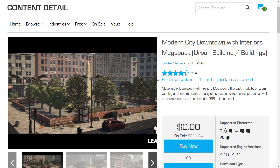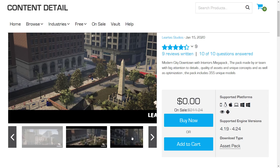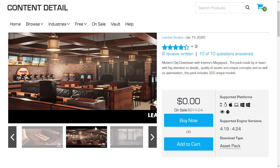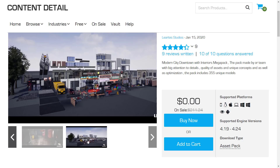Next up, we have the Modern City Downtown with Interiors Megapack — Urban Buildings. This pack was made with big attention to detail, quality of assets, unique concepts, and optimization. The pack includes 355 unique models. It's basically a city with interior and exterior assets. Here we've got the exteriors, and a couple of interiors as well. So if you're trying to create a city landscape — maybe something for your car to drive around in — that's what this pack is all about. Regularly $211, this is probably one of the single best assets I have seen yet. If you're trying to build a cityscape, this one is amazing. This month's content is really, really good.